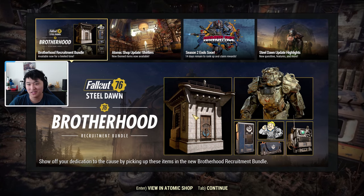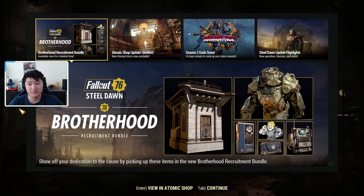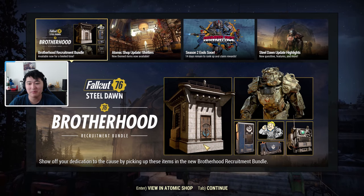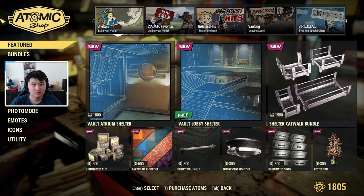Hey guys, it's Pox Bro, welcome back to another video. Today we're going to be talking about the Atomic Shop weekly update for December 1st — this is going to be from December 1st until December 8th. As you can see it's going to be a bit Brotherhood themed, so let's go ahead and hop right into it.